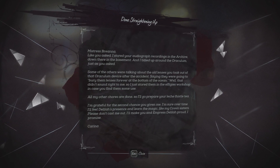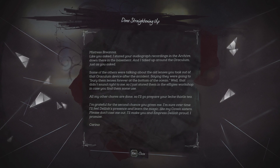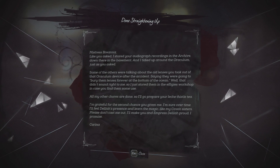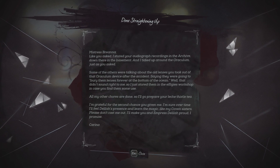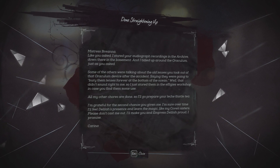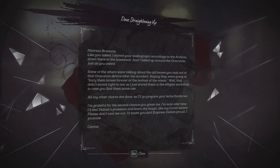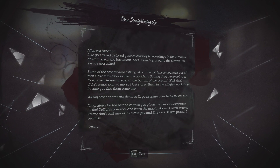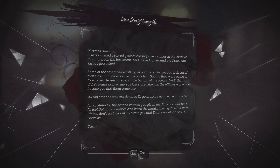'Done straightening up. Mistress Brianna, like you asked I stored your audiograph recordings in the archive down in the basement.' That's probably the hint we were supposed to find in the office before going to the basement. 'I tied it up around the oraculum just as you asked. Some of the others were talking about the old lenses you took out of that oraculum device after the accident, saying they were going to bury them forever at the bottom of the ocean. That didn't sound right to me so I stored them in the effigies workshop in case you find them some use. I'm grateful for the second chance you've given me. Please don't cast me out. I'll make you and Empress Delilah proud I promise. Carina.' Actually you basically doomed her because you put the lenses in the workshop where I could find them.